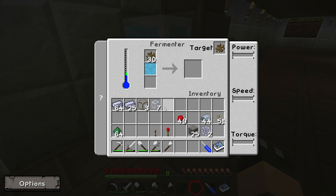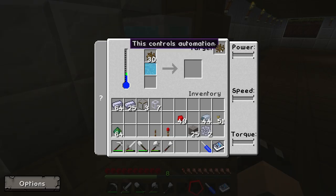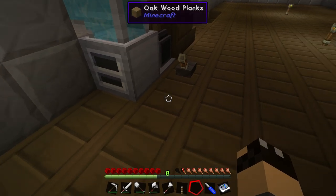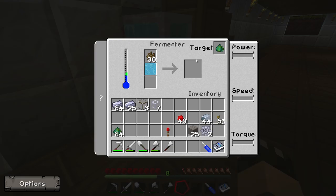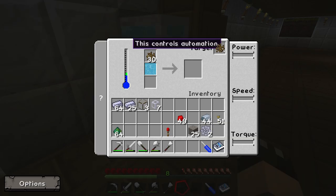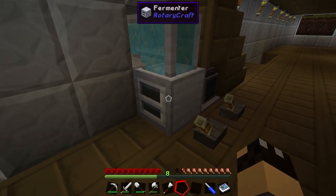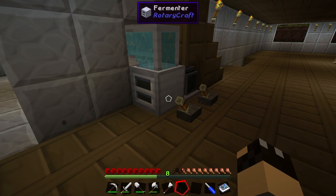We now have 64 sludge. There is one other thing worthy of note with the fermenter: in the right-hand corner there is a little icon that says 'this controls automation'. Currently it is showing the icon for yeast. If we apply a redstone signal — using a lever — it now changes to sludge. Take the redstone signal away and it goes back to yeast. This is for automation: if you're pumping materials into the fermenter, you can switch between which item it produces by applying a redstone signal to it.